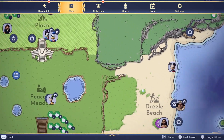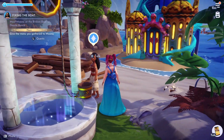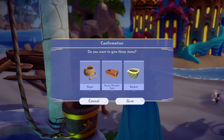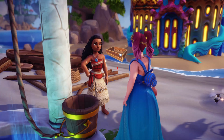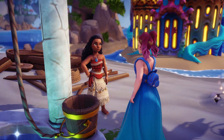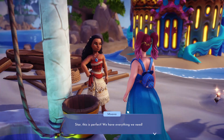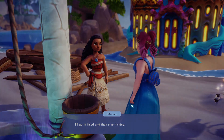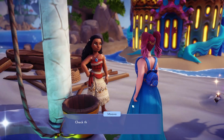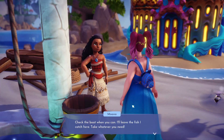We got a new pattern as well. That was quick and easy. Give the items you gathered to Moana - here you go. Star, this is perfect. We have everything we need. I'll get it fixed and then start fishing. Check the boat when you can - I'll leave the fish I catch here. Take whatever you need.